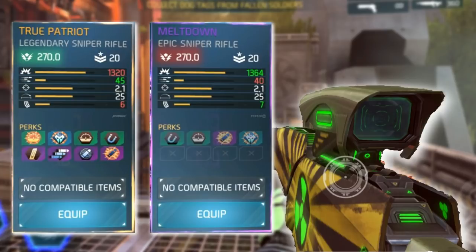Now you're gonna say the legendary snipers have more perks — well, that's true. But if you're patient and you farm a lot, you might have a Meltdown with all four damage perks. If you find 10% damage, 15% crit and elite damage on your Meltdown, you're still gonna beat the True Patriot in the damage department. But since the True Patriot has more perks, it will catch up somewhere else. If you have the same damage perks, the True Patriot will probably have double accuracy perks or something else, making it still a challenger for best in slot.